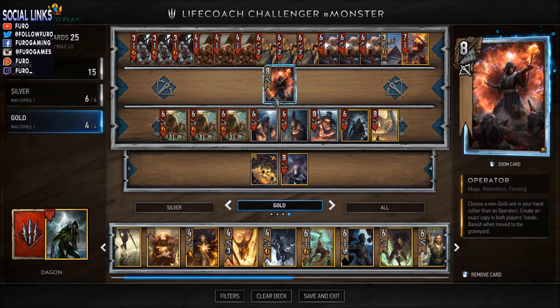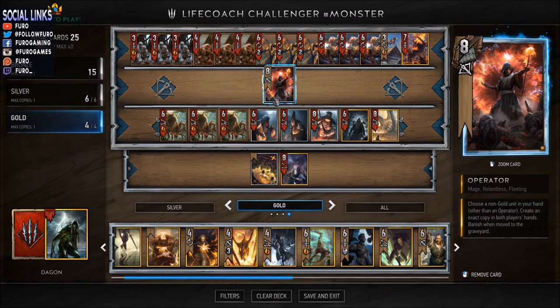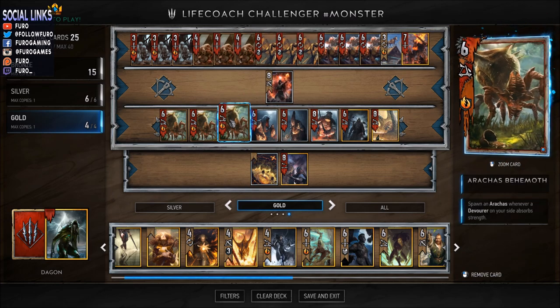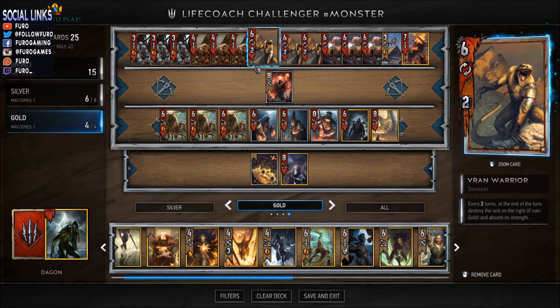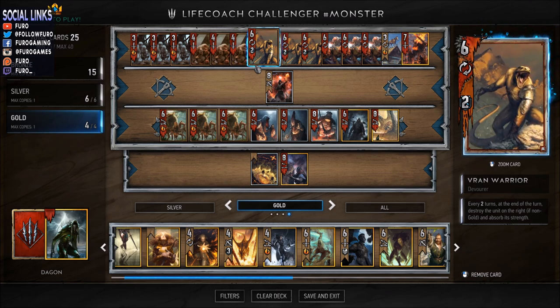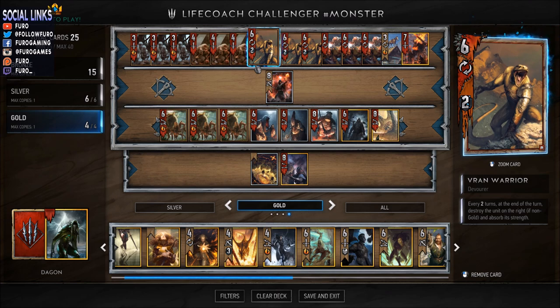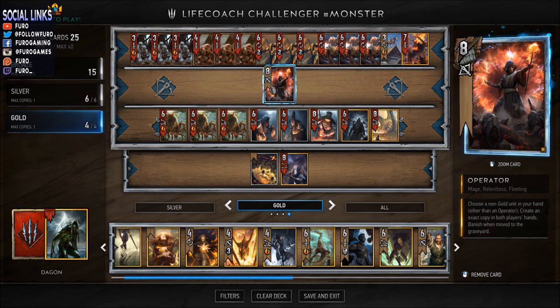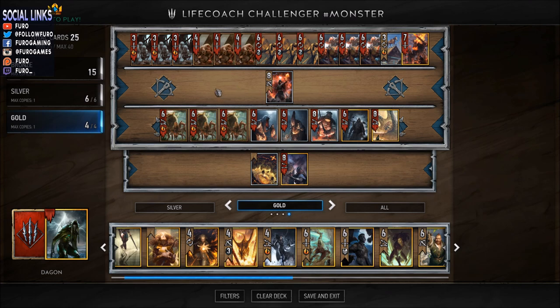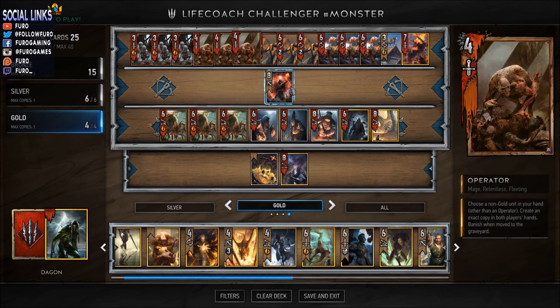You could also play all arachas from your deck, but there is not a single arachas in the deck - you are just trying to consume units and then spawn more and more arachas on the board. With the operator you will choose a non-gold unit and create an exact copy in both players' hands. You are targeting your key cards like the van warrior or the arachas behemoth, because your opponent normally has no chance to take benefit from the consume monsters' effects if they're not also playing monsters.